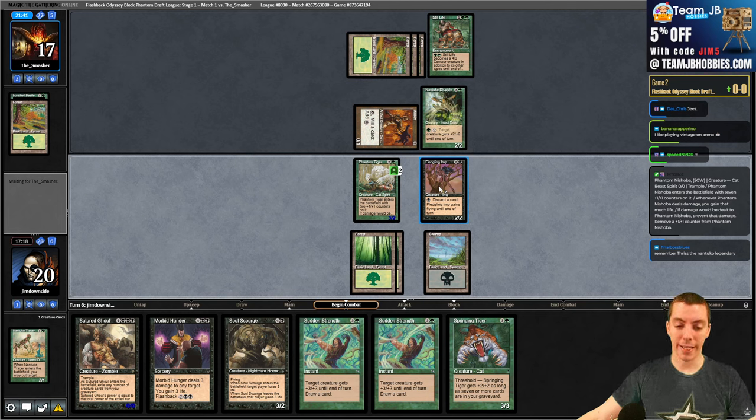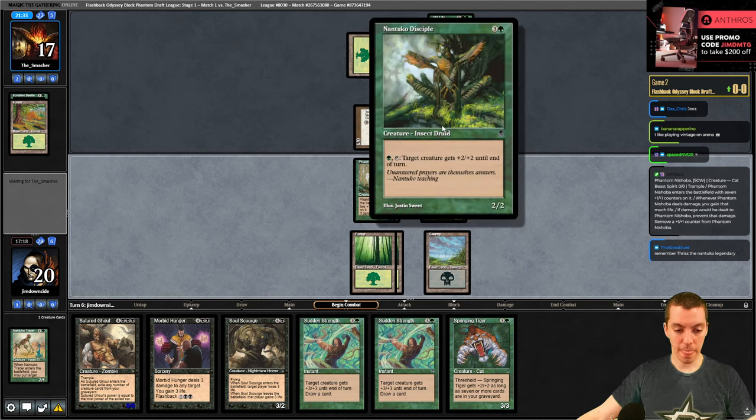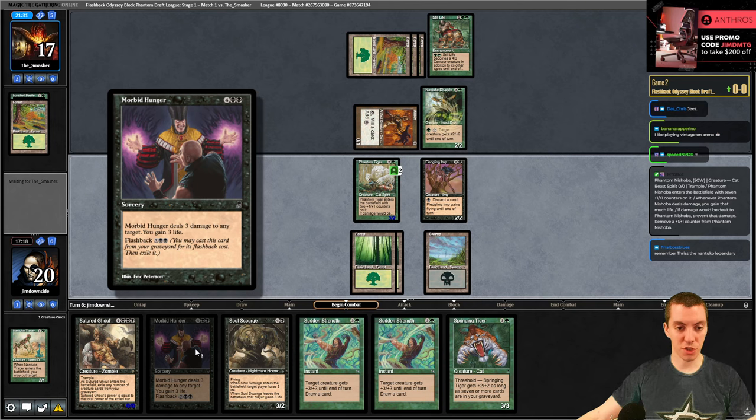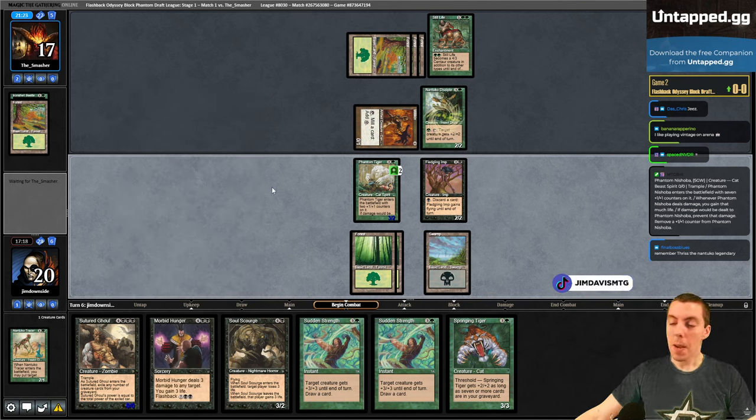If we draw swamps for the rest of the game we might have a chance but this card is really good and our kill spell costs six. Flashback for nine. All right folks if you haven't followed the stream hit that follow button, watching on YouTube like, comment, subscribe, support the content. I don't play Magic much anymore but I couldn't resist this one.